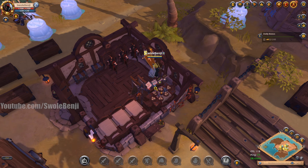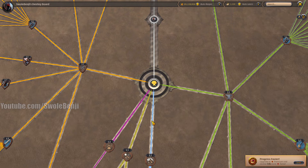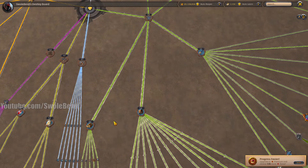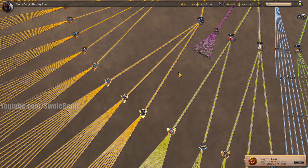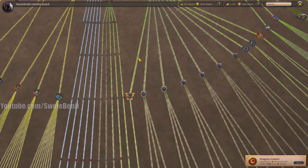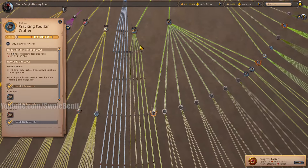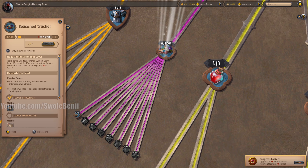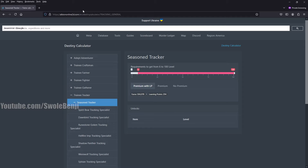A lot of us just stock up learning points over time. My character has 1,120 learning points. You should never put learning points into refining - that's a scam. Never put it in armor, weapons, or equipment. You should only ever use it for crafting pieces. I'll probably put mine into tracking. Right now, if I want to level up tracking, it costs me 1 learning point. To go from level 6 to 100 on Season Tracker at albiononline2d.com's Destiny Calculator, it's only 294 learning points - that's 30 days without premium or 10 days with premium.